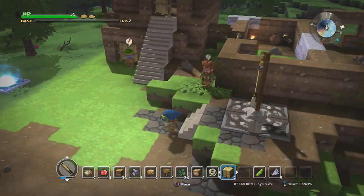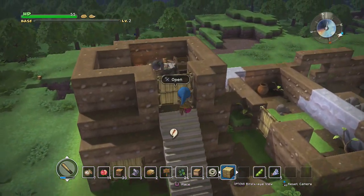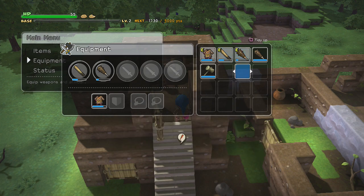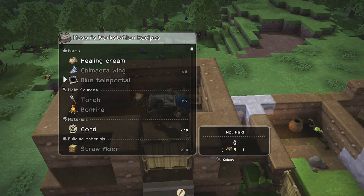Welcome back to Let's Play Dragon Quest Builders. So last time we unlocked a couple new recipes. We made ourselves a hammer — let's equip that. And then we also unlocked the recipe for the giant coffer.